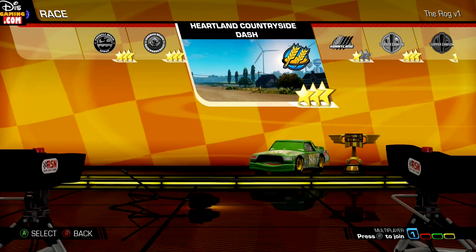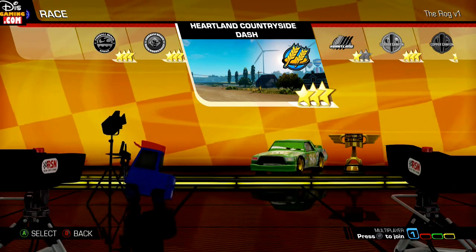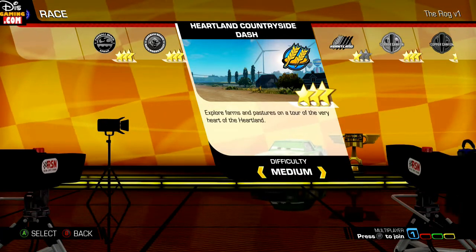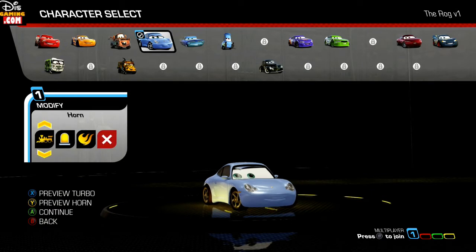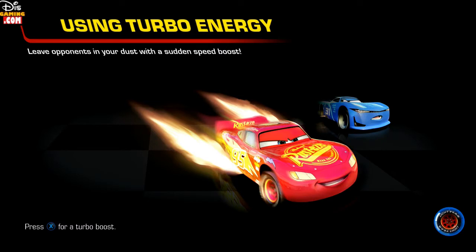What's up everybody, Roger here, FunDisGaming, about to do Heartland Countryside Dash in Cars Free. We're going to do this on medium to give myself a little bit of a challenge. Let's pick a different character — going for Sally, keeping her yellow. Remember to hit that subscribe button, hit that bell notification, and go check us out on disgaming.com for all the latest on Disney video games.